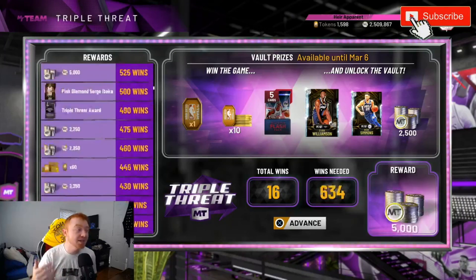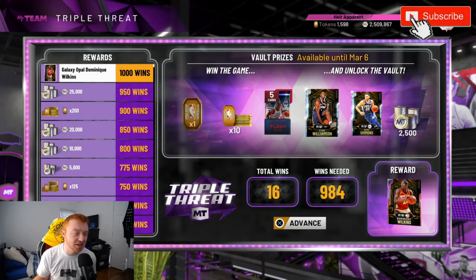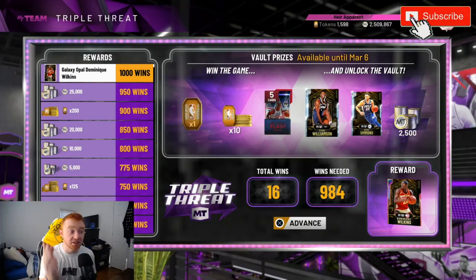Triple Threat Offline is the same idea — on my account I grinded out 1,000 wins and you do get a free Galaxy Opal Dominique Wilkins. He's a little outdated as far as badges go, but if you're a new player looking for a free opal, it's cool to grind him out. Every time you get a win in Triple Threat Offline, you get a chance at opening the vault. In the vault you can get tokens, a Flash Pack from the All-Star series with chances at Galaxy Opal Vince Carter or Galaxy Opal Michael Jordan, plus Diamond Zion and Diamond Ben Simmons.